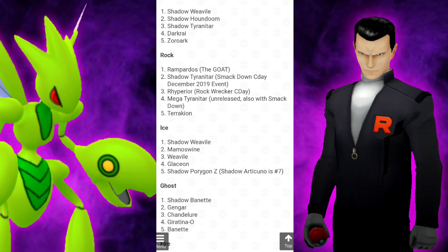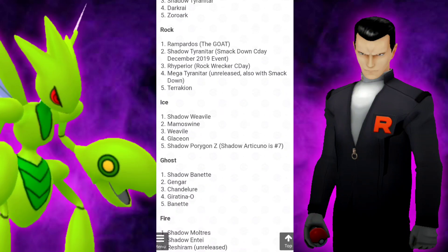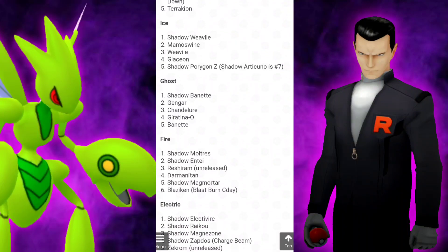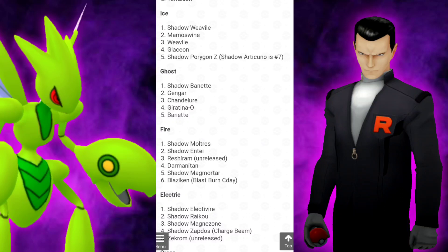Moving into the Darks, we have Shadow Weavile, Shadow Houndoom, Shadow Tyranitar — amazing. Then for Rocks, Rampardos at number one and Shadow Tyranitar with Smackdown. For the Ice types, we have Shadow Weavile taking that number one spot. Yet again, another fantastic Shadow Pokemon to have.